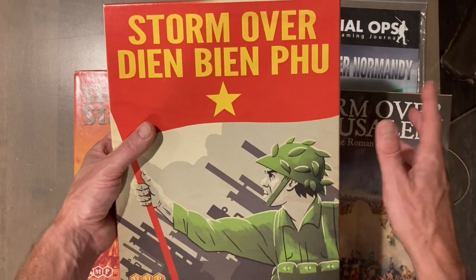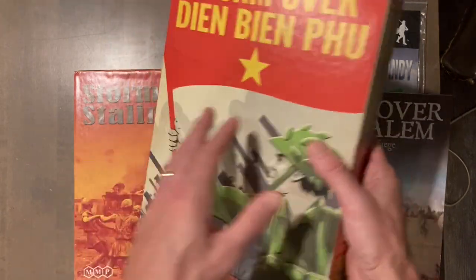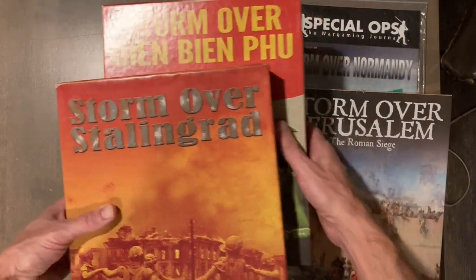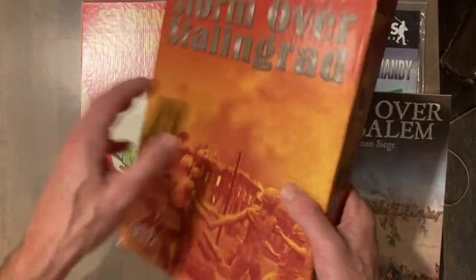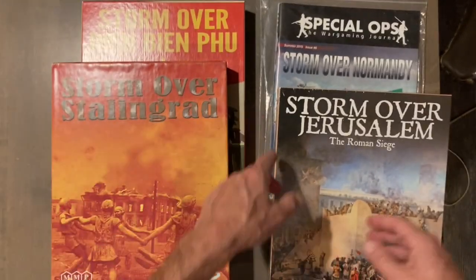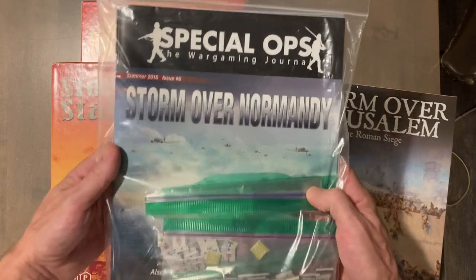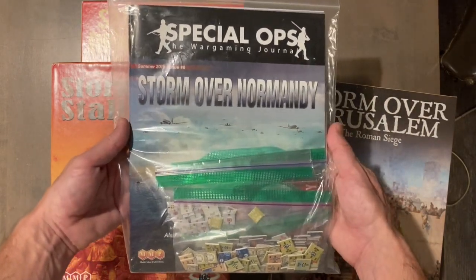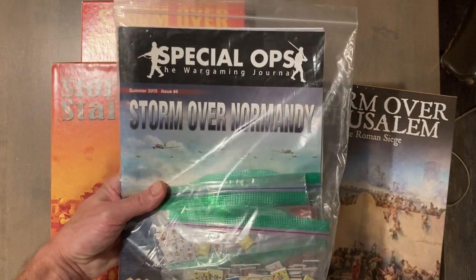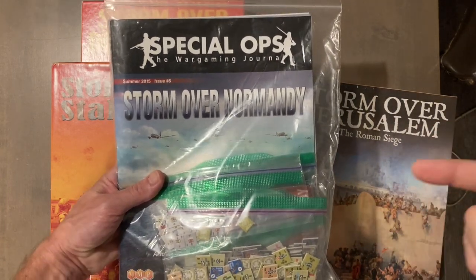As an American you learn a lot about Vietnam but not much about what the French did there before. Storm over Dien Bien Phu is France versus the Vietnamese — another great game, the second in the series. These games were around 40 bucks when I bought them. Then there's Storm over Normandy, which is special to me — it never came in a box. MMP releases a magazine that has scenarios for things like Squad Leader, errata for their games, and in the summer of 2015 it came with Storm over Normandy.